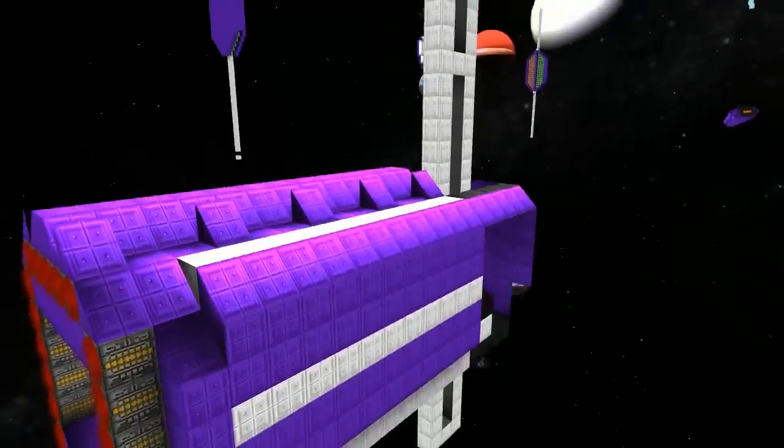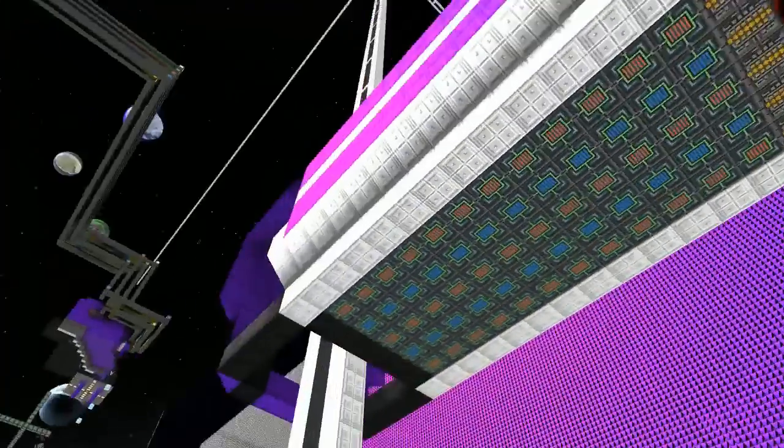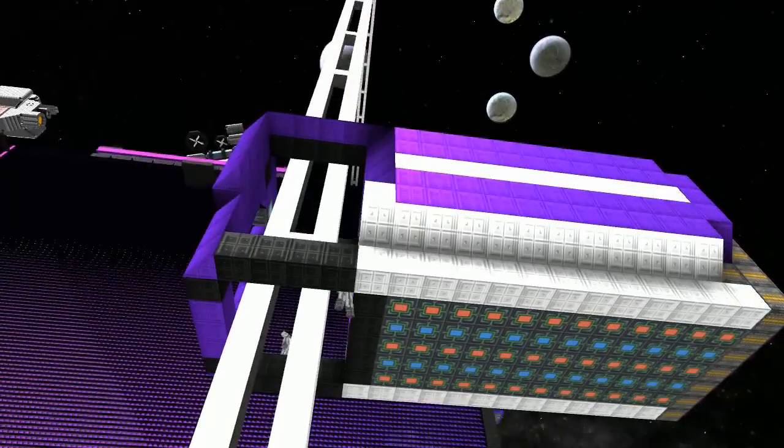I'm way down at the bottom of the racetrack here. I plan to add another junction that goes forwards, so you can make junctions that allow you to go forward, left, or right at any point. If we go up here to the junction I'm going to take everyone back to where they were.